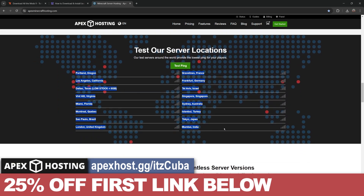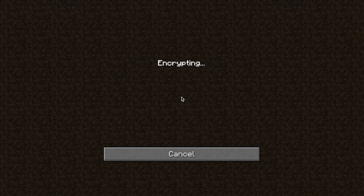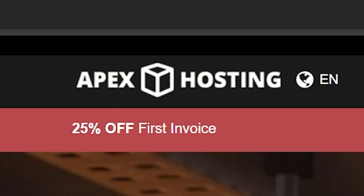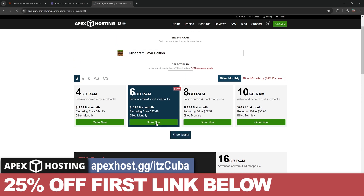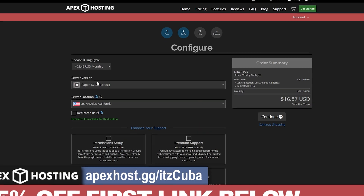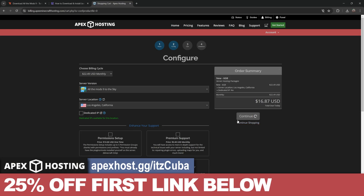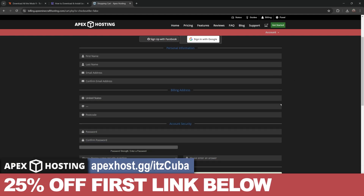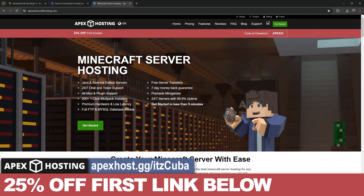If you want a server for All The Mods 9 to the Sky, Apex Hosting is the perfect service. Not only do they have locations all around the world so you don't have to worry about lag, their servers are hosted online and completely protected. You can set up your ATM9 to the Sky server in less than five minutes — click on the first link in the description for 25% off. Click get started, select the server you want — we'll select the 6GB one — click order now. Click server version, search for All The Mods 9 to the Sky, click continue, confirm the 25% off discount, click checkout, put in your information and pay. You can also change the mod pack later with just a click of a button.